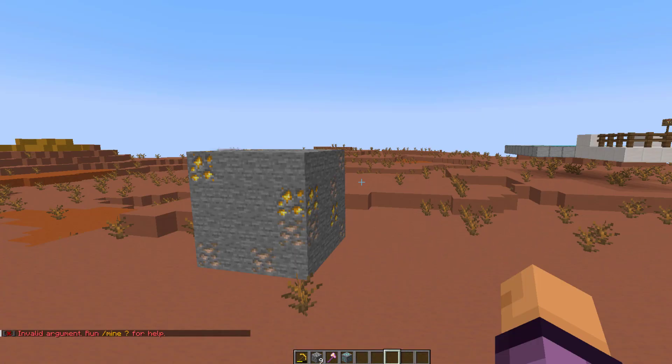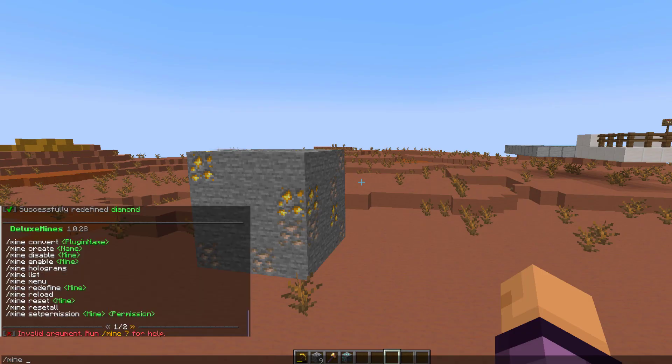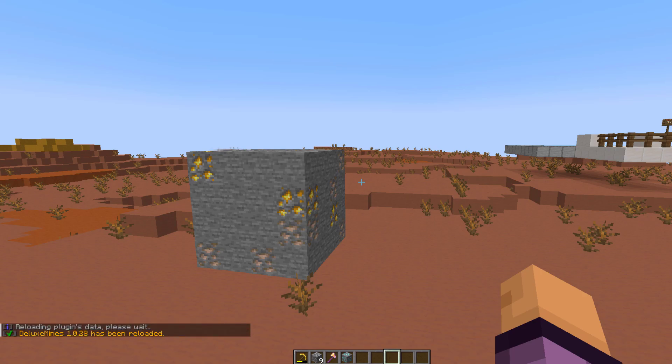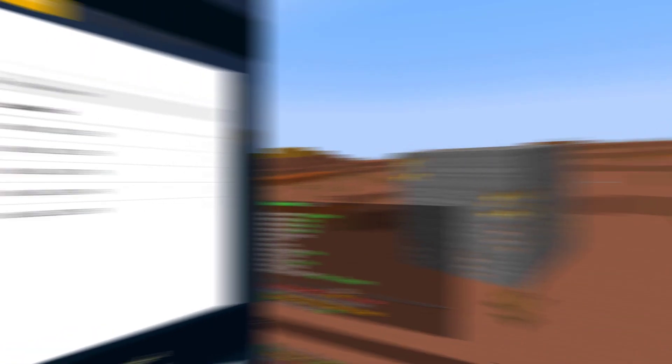There are a couple more commands: /mine list brings up the GUI listing all mines, /mine reload applies any changes you've made in the config file, and /mine reset followed by a mine name — for example 'test' — will reset that specific mine.